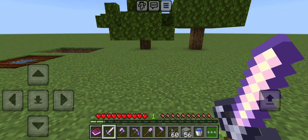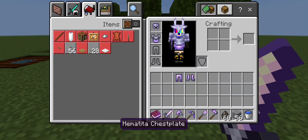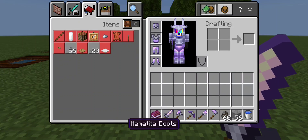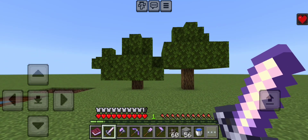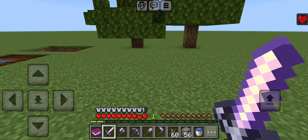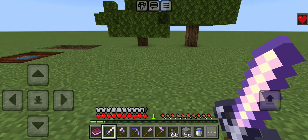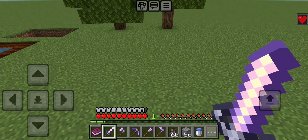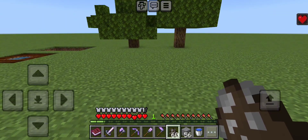Next we will be testing out the hematited tools and the armor. I'm going to go ahead and put on the armor — it looks so cool, it's really well done. The first thing you might notice is that I have Regen, and it's actually Regen 3, which I think is pretty crazy. Also, listen to the sound it makes when I jump — it makes a little amethyst sound when you jump.